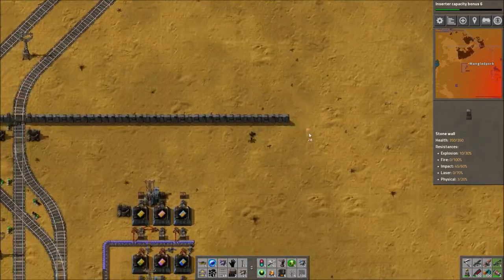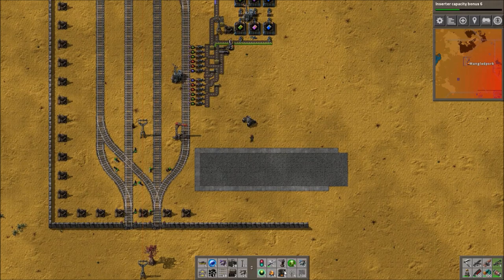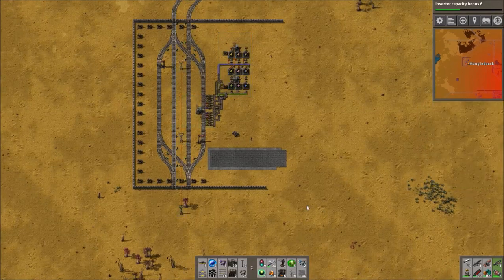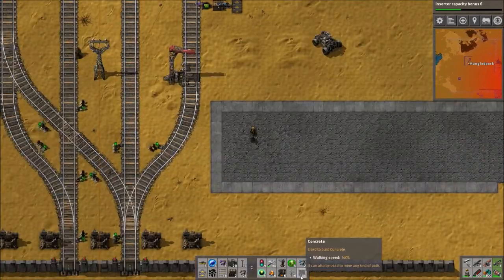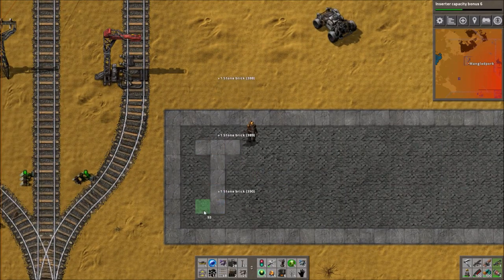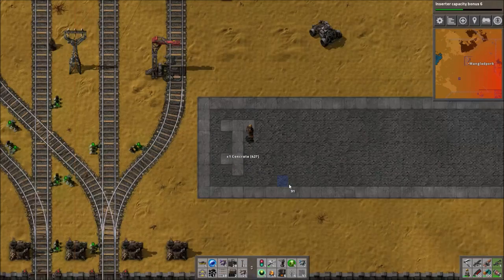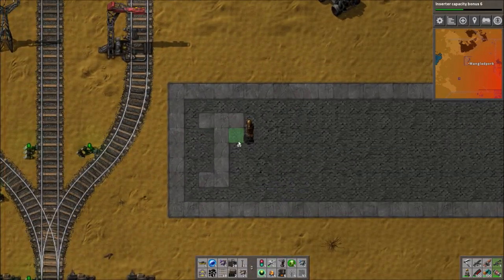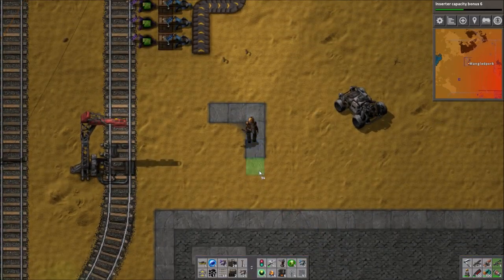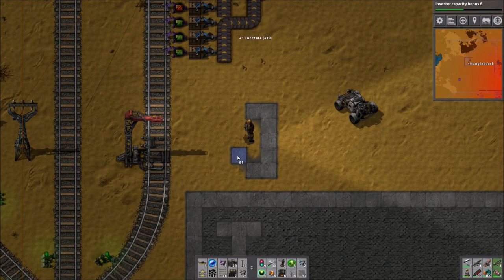So at the moment we're just setting up some walls. We've just come back from West Point with a bunch of walls and stone and stone bricks so that we could finally improve the defences here enough that biters can't just walk through when they feel like it. We now have a proper continuous wall all around the sides that matter and we'll extend that a bit further in the future. We're sort of running low on ammo and turrets anyway and I want to get this sorted.